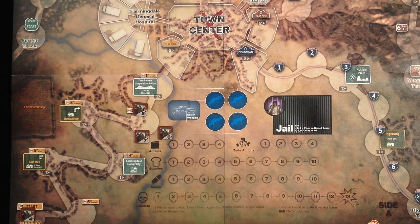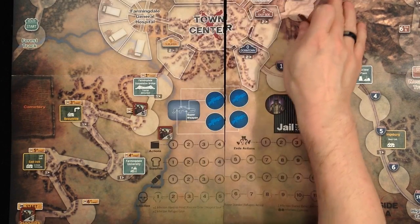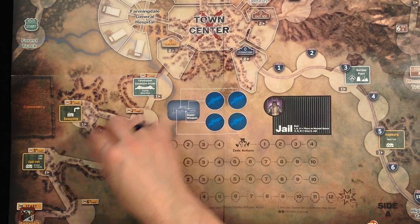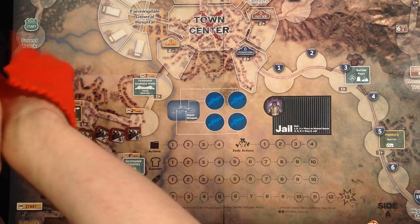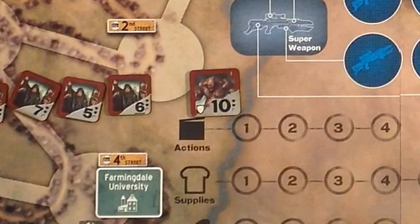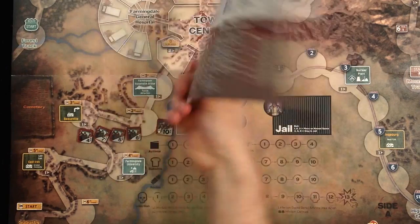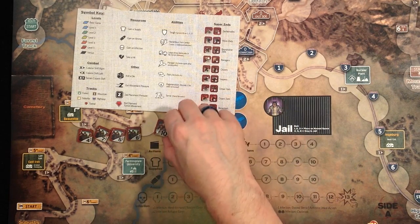Usually Zeds start somewhere outside and work their way into Farmingdale — and again, as soon as a Zeds unit arrives in the town center, you lose the game. There are also special Zed units that appear every now and then. They are larger, stronger, and have special abilities, such as the 'tough' ability. These super Zeds with their names and special abilities are shown on the back of the player aid.